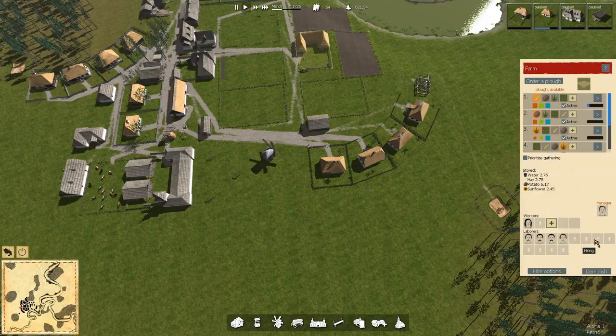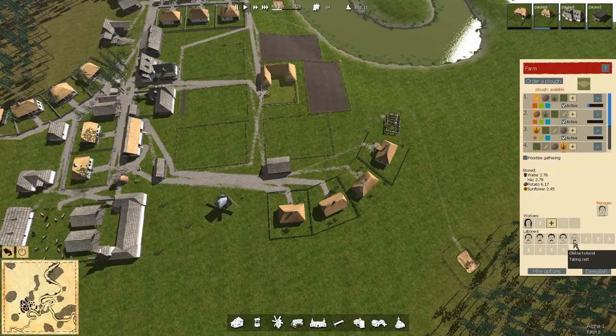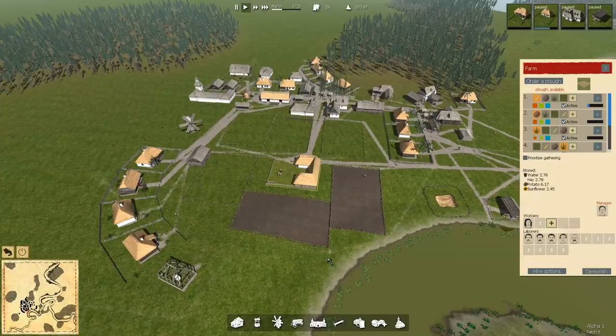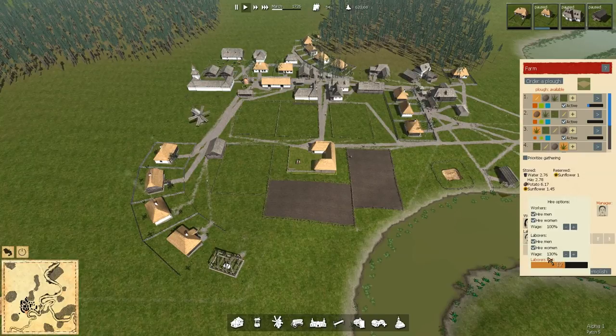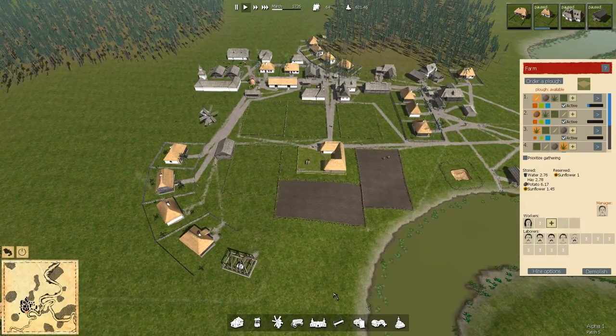We've suddenly filled five labor slots — 12 spots for two fields. It may have been 130% wage that triggered it, or maybe a timer tripped and everyone checked the classifieds. I'm going to be a little stingy and take the wage back down to see if anybody gets offended and leaves.